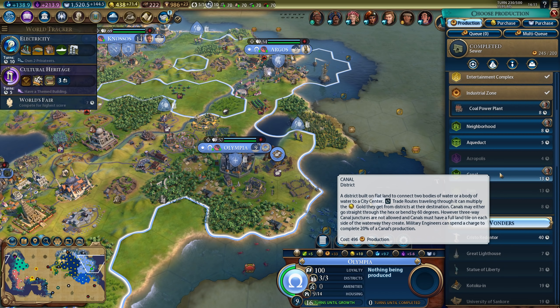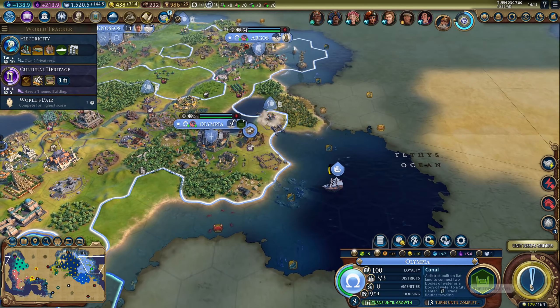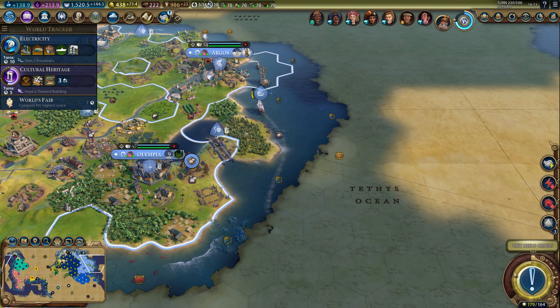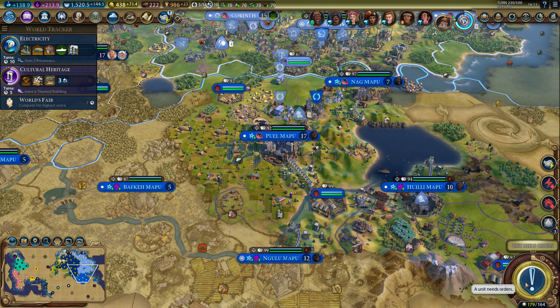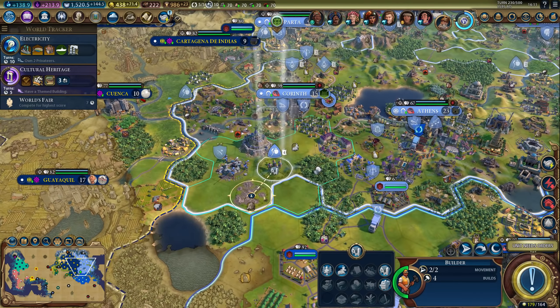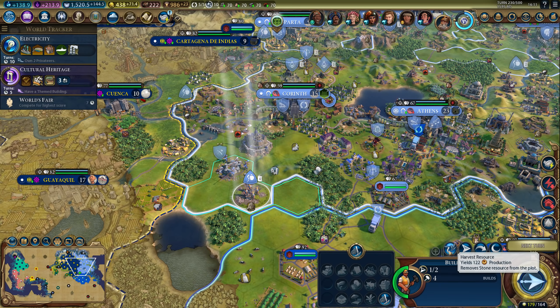Is a canal really that useful? I suppose it's kind of useful for trade routes. Okay, what the heck — let's build a canal because we can; I don't need another reason. This spy is fully promoted — let's try a great work heist. That's 90% — hopefully it will work. This tree is out of range, so I might as well harvest it. That's 122 production, where it's useless otherwise. That will speed up the dam.